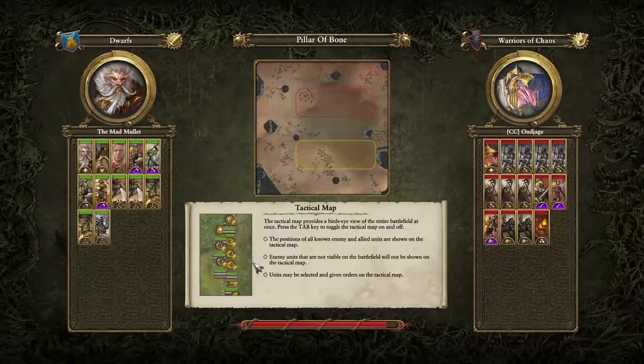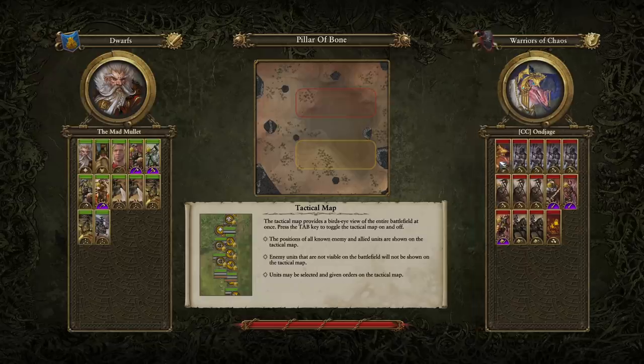Welcome, ladies and gentlemen, to the showdown between the Dwarves and the Warriors of Chaos. It is going to be Grombrindle facing off against the big old KFC man himself, Sarthoriel the Everchicken.